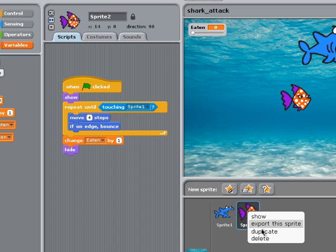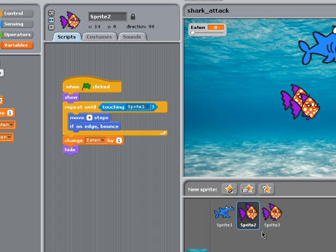Right-click Sprite 2 and select Duplicate. I now have two edible fish, each with an identical script. Now what I might do with Sprite 3 is start it off in a different position and perhaps move him a little bit more slowly, let's say two steps at a time.